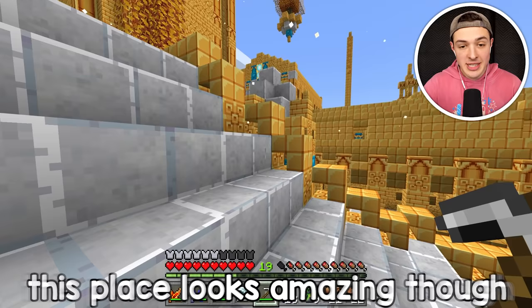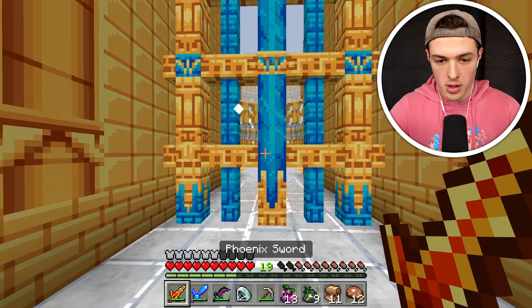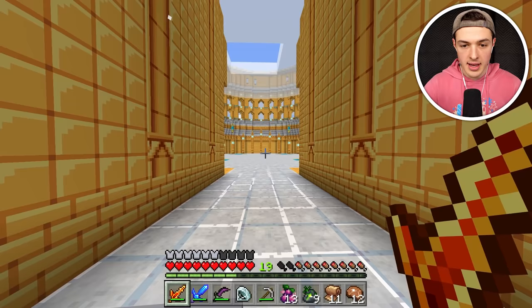This place does look amazing — maybe after I defeat the Aether Dragon, we can go explore it. But this looks like the entrance. Will it open for me? It did! I didn't even have to tell it a knock-knock joke. Let's head inside — it looks like there's a portal up there. Let's see what happens if I just walk inside.